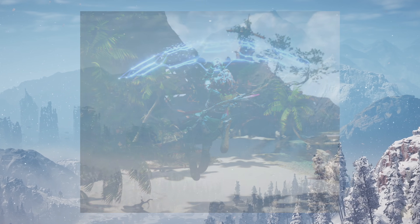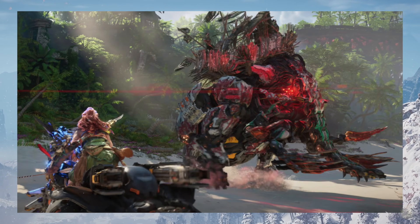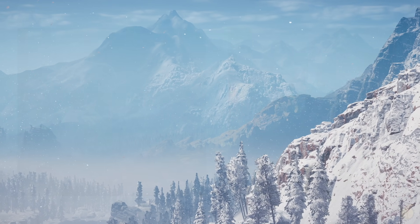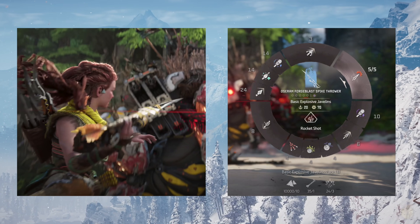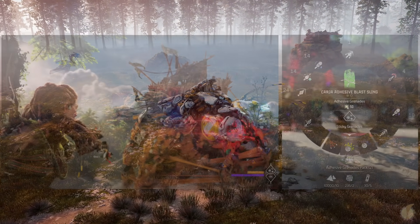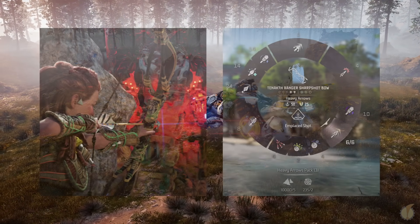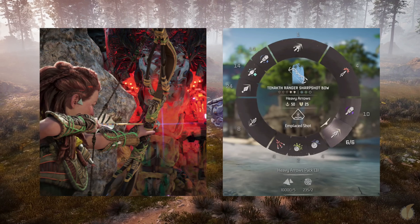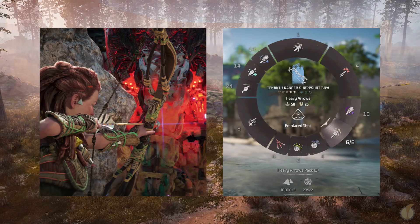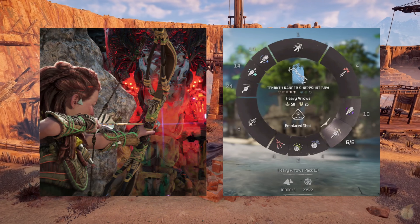She then goes on to override her own claw strider — just the first in what is promised to be an expanded mount list — and finally makes it to Erend. This is where the Tremortusk appears. After her claw strider is blasted out from under her, we see three new kinds of weaponry. First is the Oseram Forge Blast Spike Thrower, an explosive javelin that packs a punch on both robotic and human combatants alike, even blasting one Tanakh completely out of their armor. Next is the Karja Adhesive Blast Sling, able to throw sticky grenades to slow the movement of enemy machines. And finally, the Tanakh Ranger Sharpshot Bow, whose ability-heavy arrows and emplaced shot seemingly combine the best of Banuk bow charging and tear blast arrow component-removal capabilities.